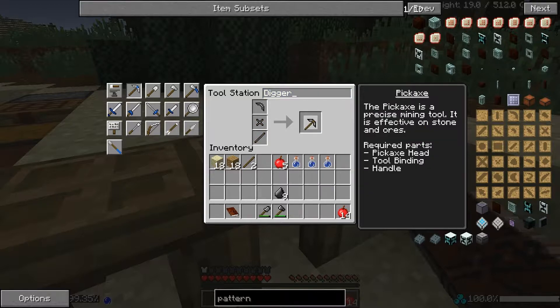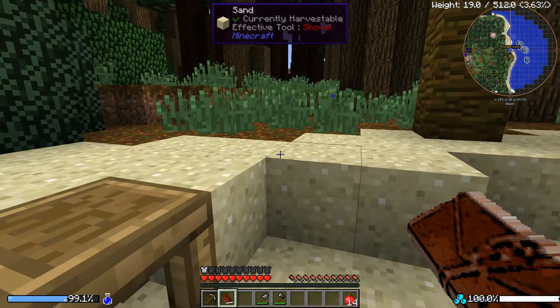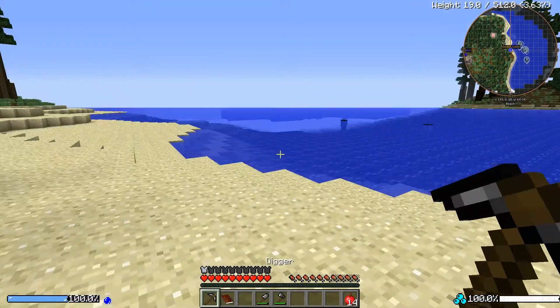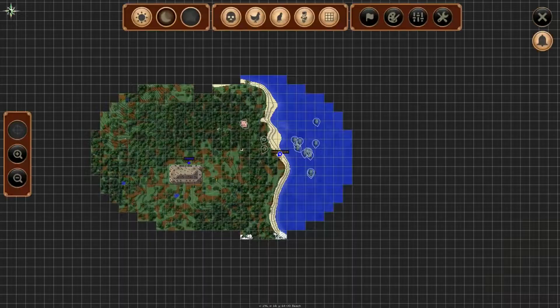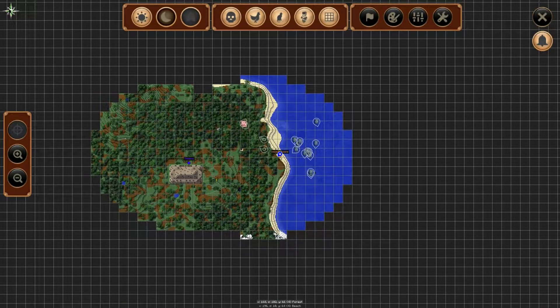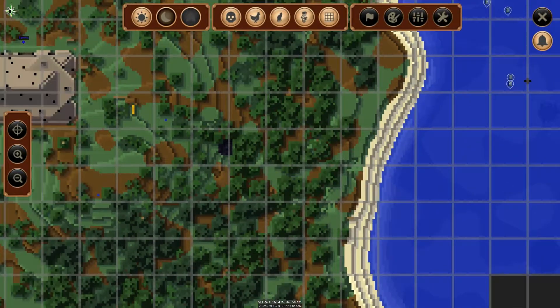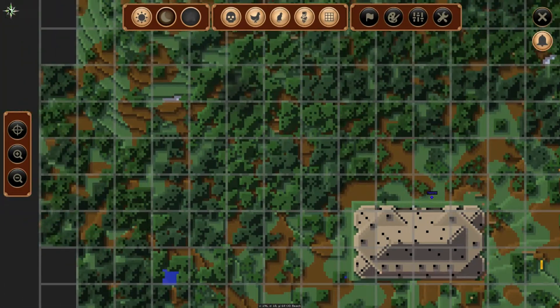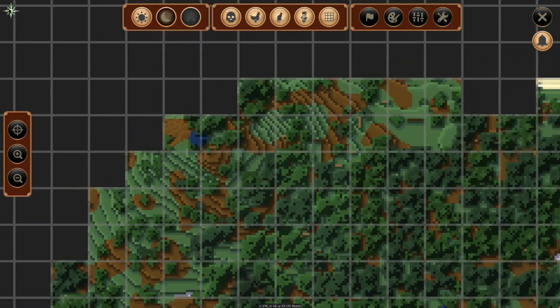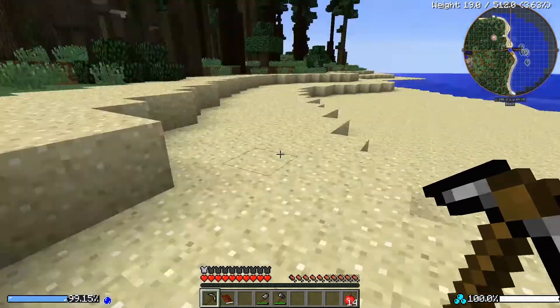What it wants me to do is go out and find 25 pieces of cobble. We are in one heck of a big jungle here - where am I going to find cobble? Maybe if we go down the beach a bit? I don't know if I can destroy the temple - I don't want to destroy anything off the temple. You know what? I bet if we dig, we'd find some. There's bound to be some right underground.